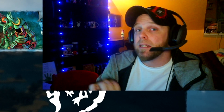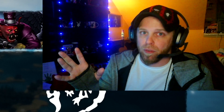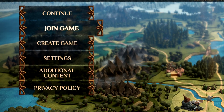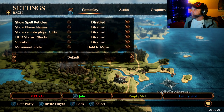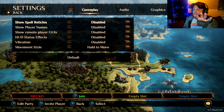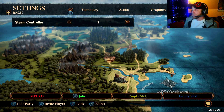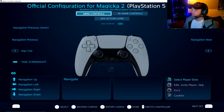The workaround is quick and easy using Steam's button mapping through Steam Big Picture Mode, or whatever it's called. Anyway, this is how you do it: go to Settings, find the controller settings option, click on that, and then just hit Accept.